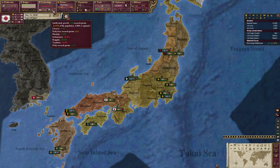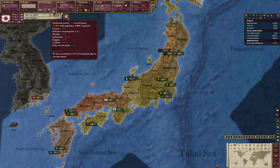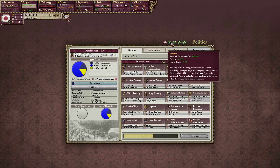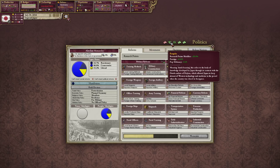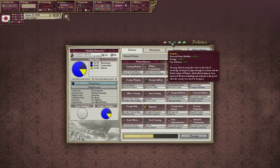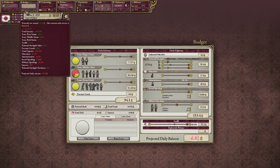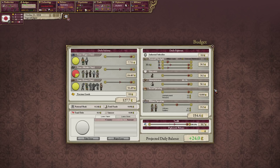We have isolationism, which is unfortunate — research points modifier minus 30%. But we do have Rangaku, which means Dutch learning — this refers to the body of knowledge developed by Japan through its contacts with the Dutch enclave of Dejima. We get research points modifier plus 30%, so these kind of cancel each other out. We need to get rid of isolationism. We also have a Sakoku modifier and a monthly payment — every month we give away about 10% of our coffers to our overlord. So we can't really save too much money.